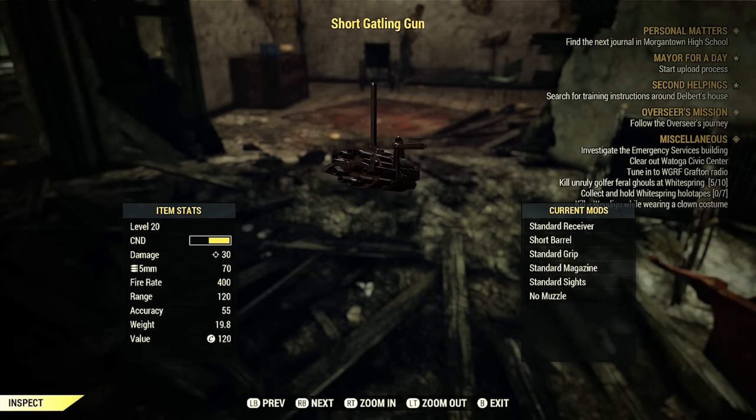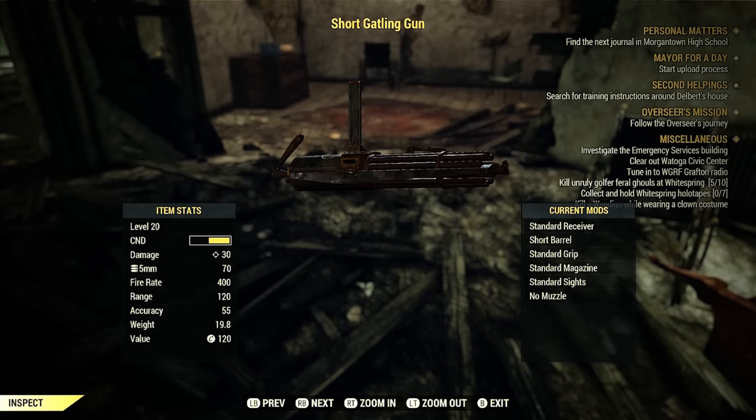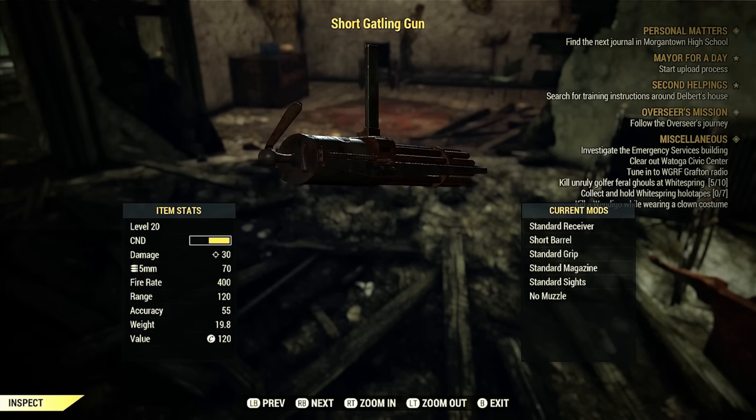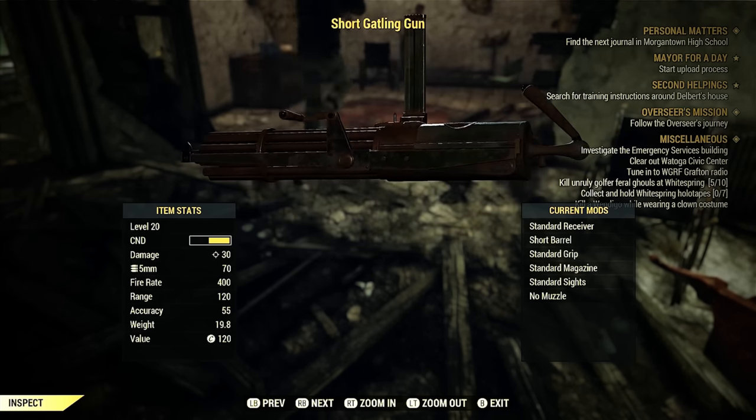Hey guys, Spider Games here. In this video I'm going to show you the new gatling gun in Fallout 76, and I'm also going to show you where you can farm for unlimited mods for weapons, so stick around.